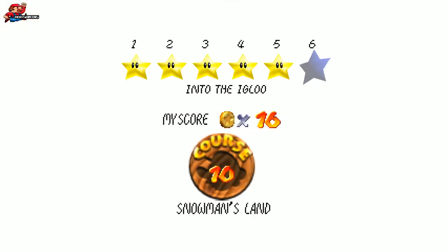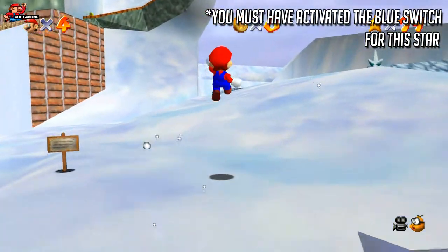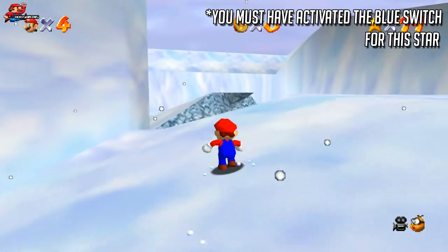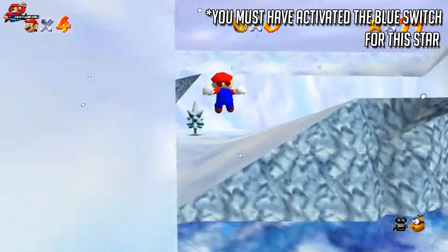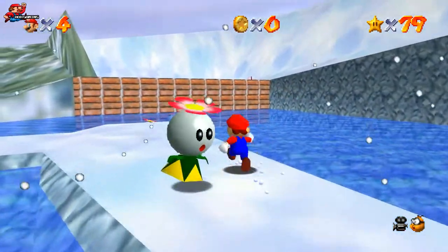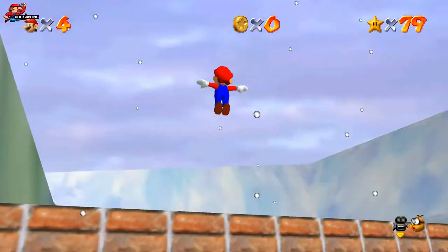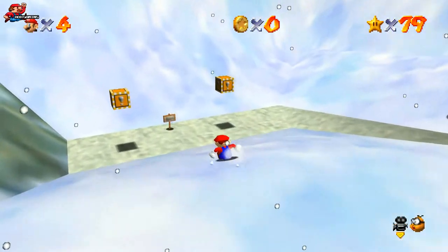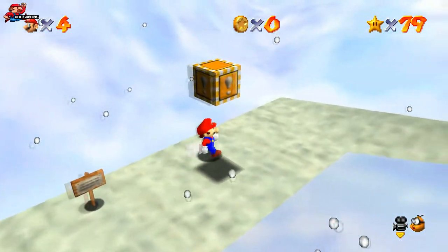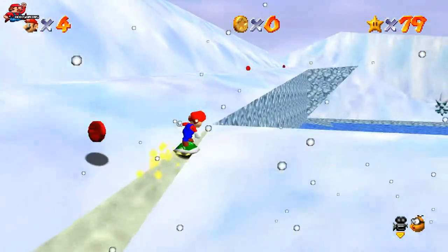For star six, you must have activated the blue switch to be able to do this — if you haven't, make sure you go and do that first. There are two different ways to get into the igloo; I'll show you both. The first route is very similar to previous stars: jump onto the closest headhunter to get up into this area, then go and get yourself a green shell. You can use it on top of the water here.